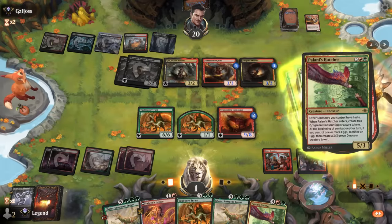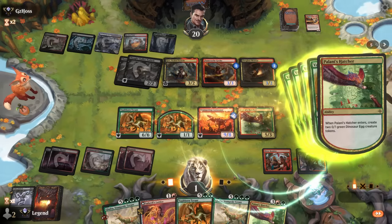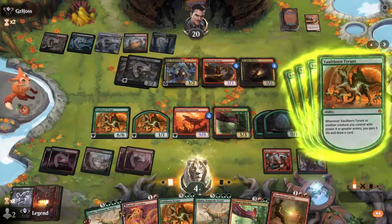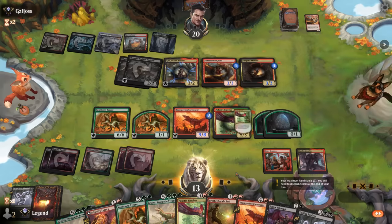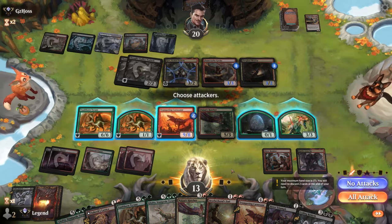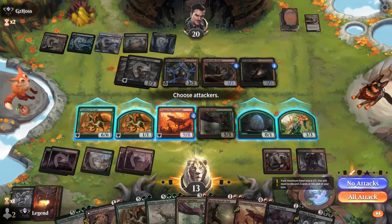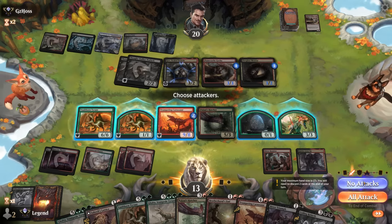We actually did hit a five-drop — awesome. We're certainly out of burn range now. Are we even in a position to attack? Life totals are 16 to 19. I don't think we need to risk it since we've got the tools to just win next turn — I can discard Galta to hand size and reanimate it next turn.